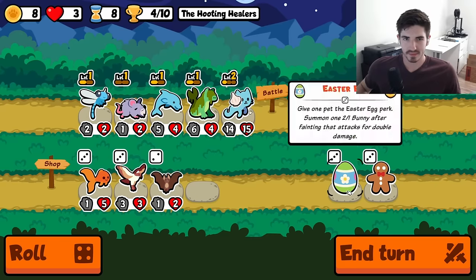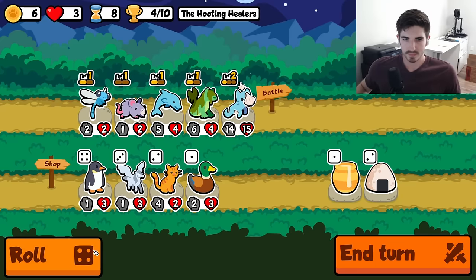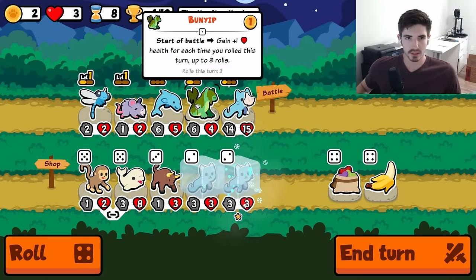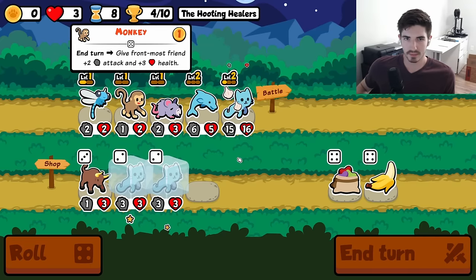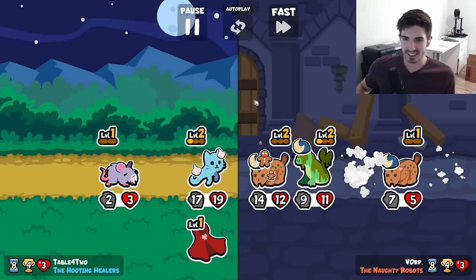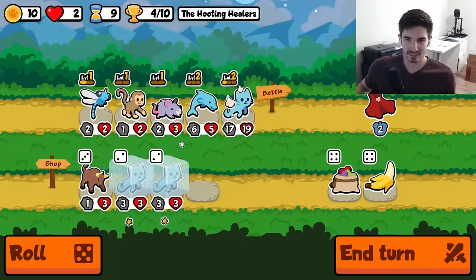We're gonna get a level three ghost kitten and then we'll have all three levels for the dragonfly, plus a monkey, and then we're gonna be cooked. Oh wait, it worked! We actually absorbed a lynx hit. Didn't matter, but we did. That's exciting.